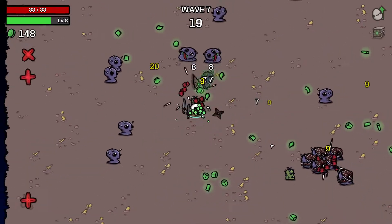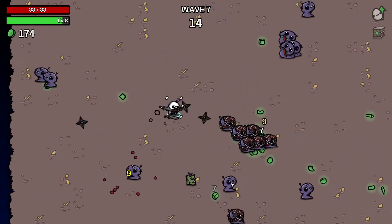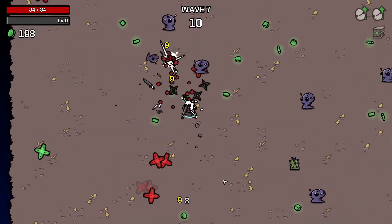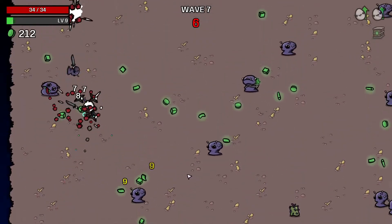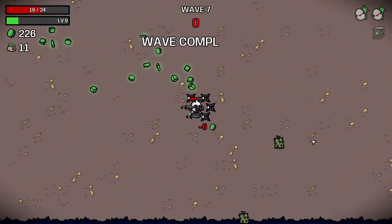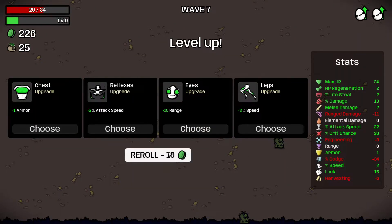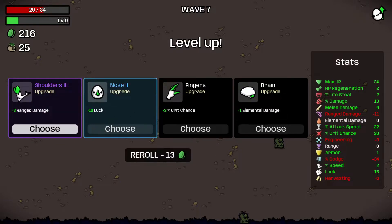Another tree — let's go. I got the special enemy. Knives, knives, knives, knives — didn't get them. Oh well. 15 luck — I should be able to get a blue. Four melee damage — perfect, just what I needed.